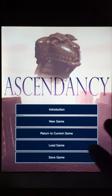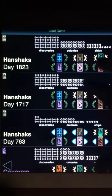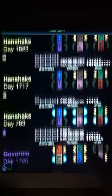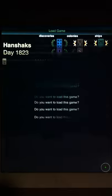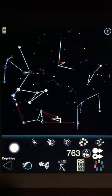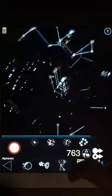Let's do a Diplomacy demo for Ascendancy. Diplomacy in Ascendancy is extremely intricate and detailed. Not only can you do a lot of trading with other species in the game, but you can eventually win them over to the point where they form alliances with you, and then you can start getting quite detailed. In this game you can see a developing star map here.